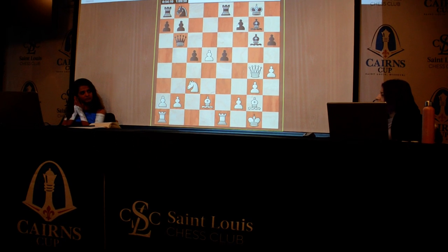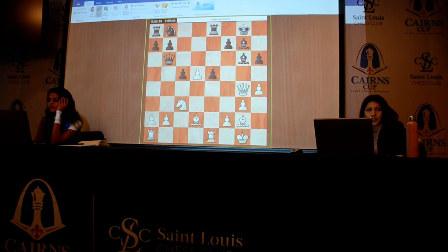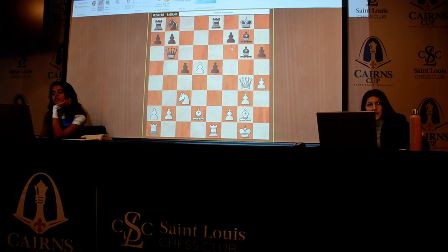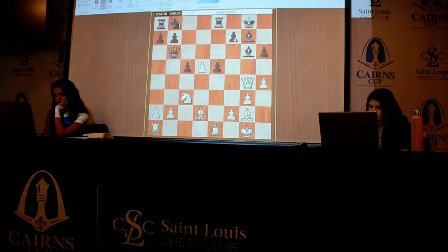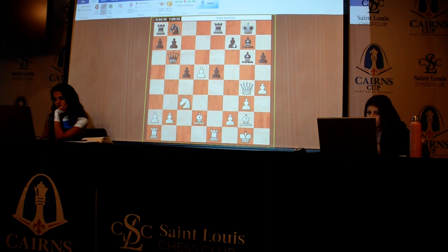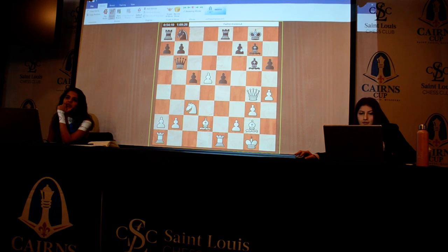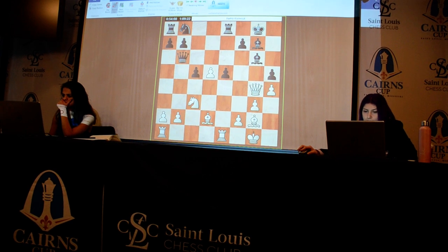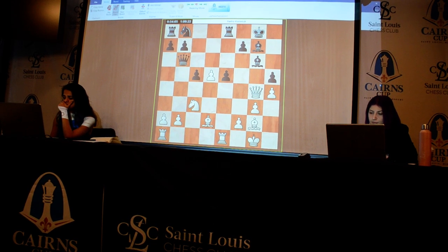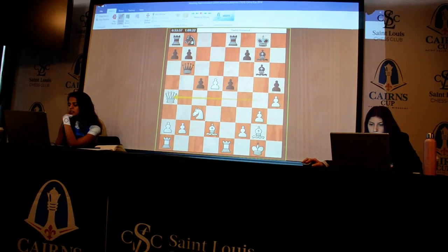We're looking at queen b2, but there's also f5 here. We looked at h5 — or f5 when they couldn't go to h4 — but that was after taking on b2, that was a different position. And control the b1 square as well. So h5, and if you go queen a4, now knight a6 anyway, right?